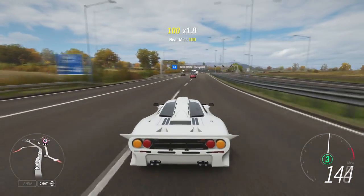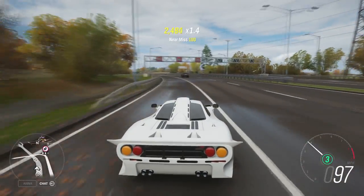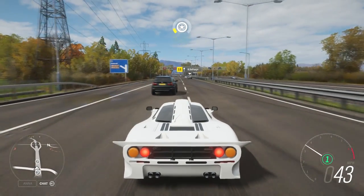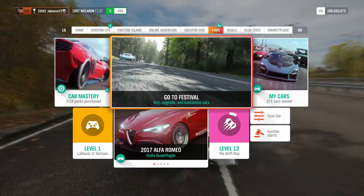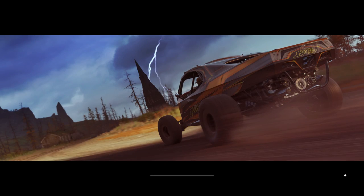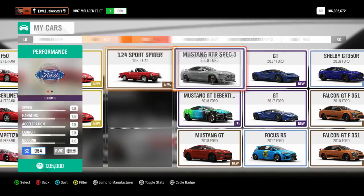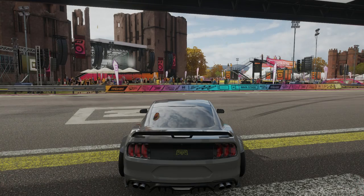It might not be much faster than just accelerating off the line — I think it will be a little bit but not much — but either way it is satisfying to hear and see the boost build up. So that's the basics of how you get a car set up with rolling boost: find that sweet spot in first gear where it lets you hold both triggers at the same time. You just have to hope that first gear is long enough for it to be worth doing. I'm going to jump back in the Mustang because that's what it worked best with, and the tune is shared online.